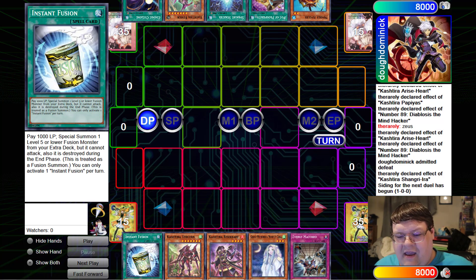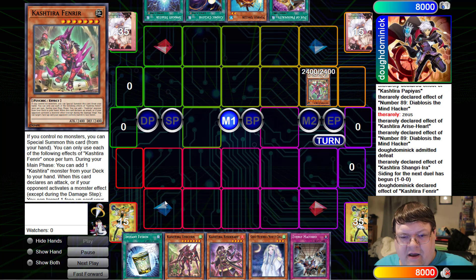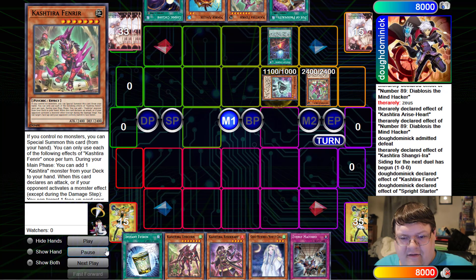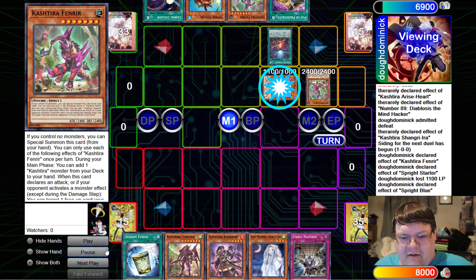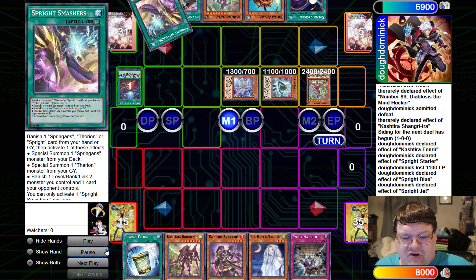We opened Instant Fusion again. If I had a dollar for every time I could see one of those twice in a row, it would be absolutely amazing. I'm going to go ahead and Fenrir on up — I love Fenrir into Fenrir, don't you? Makes this deck feel so good. Load up our Fenrir, special summon Blue, and trigger Blue Effect to grab the Jet. Easy peasy — Jet Special, grab the Smashers.